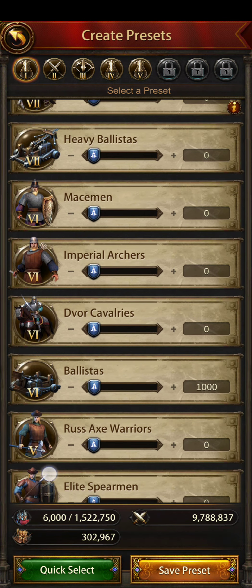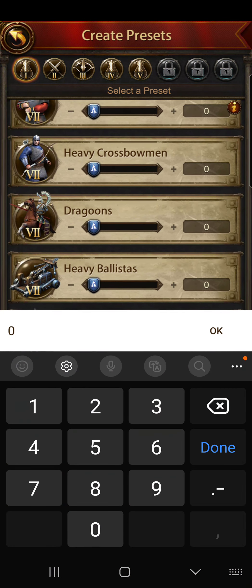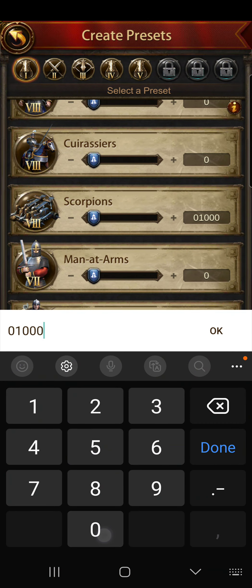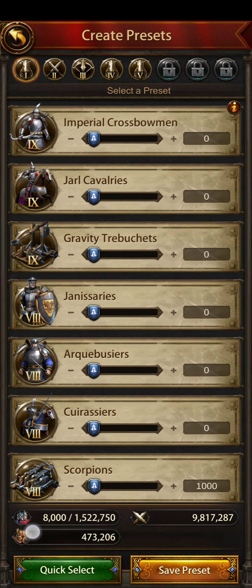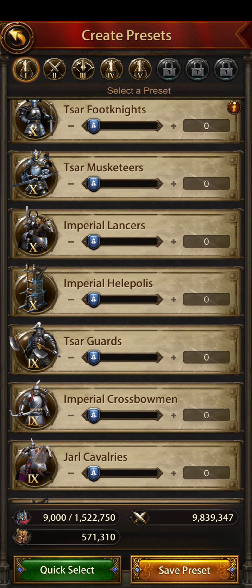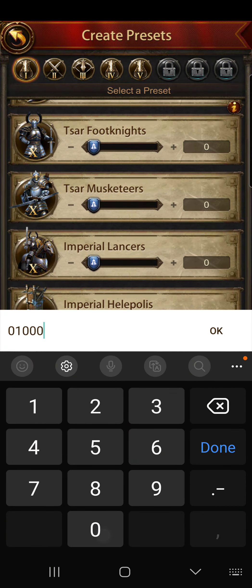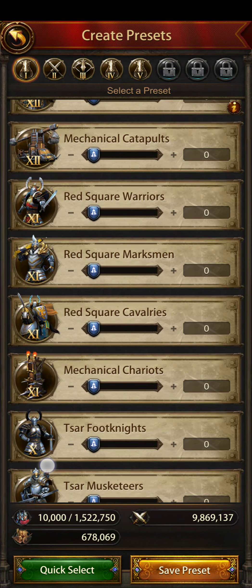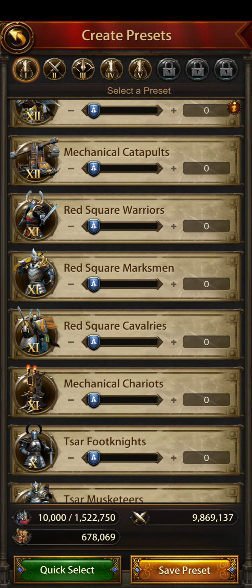We're putting a thousand of only our siege. We don't want to send anything else because if we send other troops, they're going to get killed and we don't want that. T8s, T9s, T10s — and then here you want to fill this up with your higher tier siege.